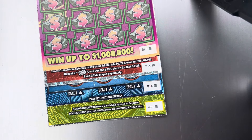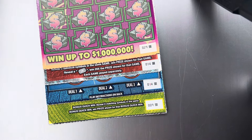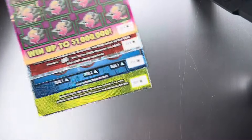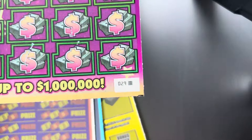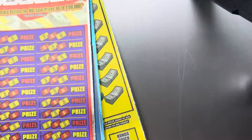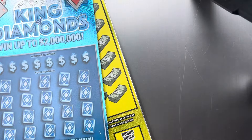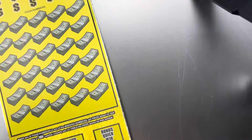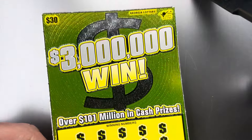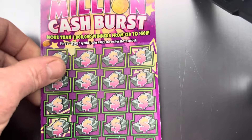Hey folks, it's the Tower Scratcher. I'm in Georgia with an $80 Georgia Lottery session and this is a black box ticket special. I've got four different tickets: a $10 ticket which is the 100 Million Cash Burst — ticket 29, black box, last hanging ticket — a $20 Big Raffle, ticket number 14 black box, a $20 King of Diamonds, last ticket 14 black box, and a $30 3 Million Win, ticket number nine black box. I figured I'd make a session with just black box tickets — last tickets hanging.